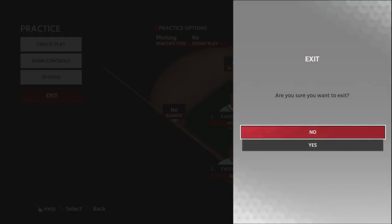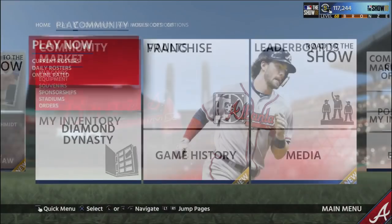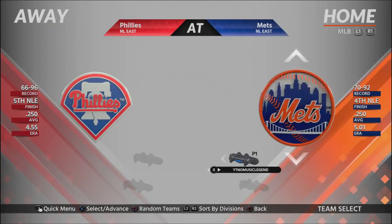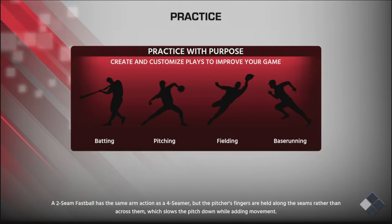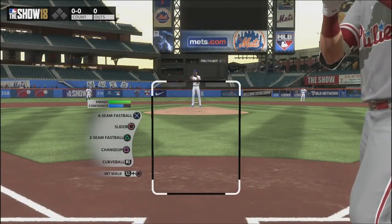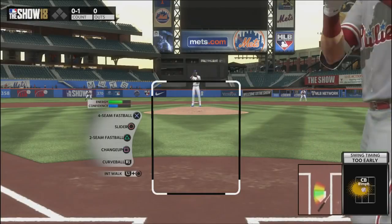Now let's talk about cutters and sliders — I group them together because I use them in a similar fashion. With cutters and sliders, you basically want to run it on the outside corner against hitters of the same handedness, and on the inside corner against hitters of opposite handedness. An important thing: I don't like to throw these pitches for strikes very often. I try to get swings and misses or very weak contact, because if you leave them over the plate they can get hit very hard.